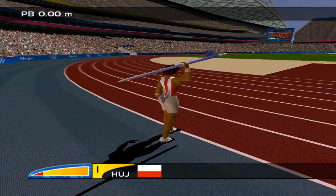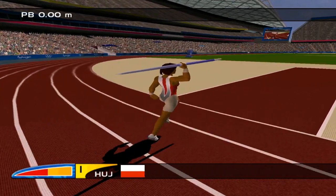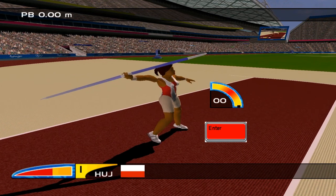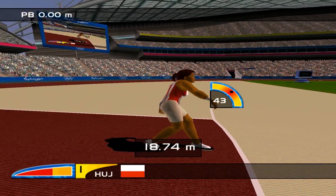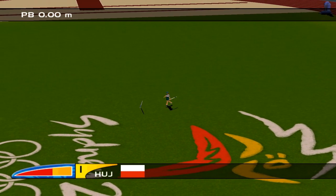Build power as usual — it's harder to build big power in this event than in others, so tap as fast as you can. When the angle bar appears, stop tapping — your power is safe. Let the athlete run a bit further. Now hold Enter to raise the angle; 45 degrees is the best angle. Release Enter to stop raising and throw. Bigger power means a better score — 72 meters.